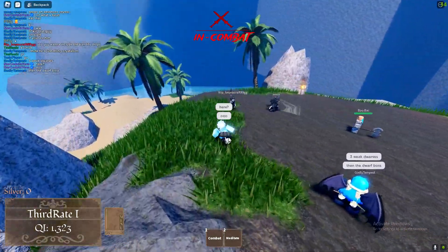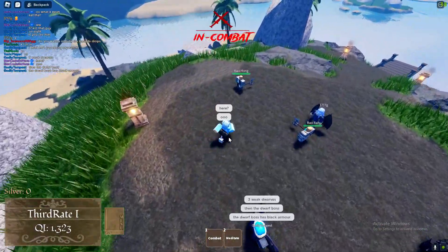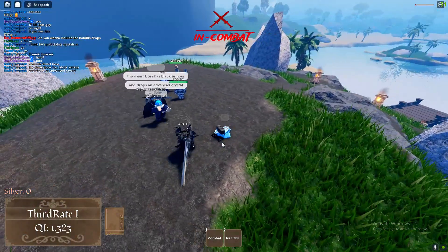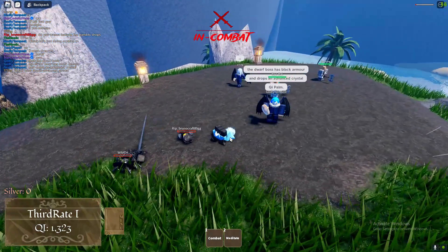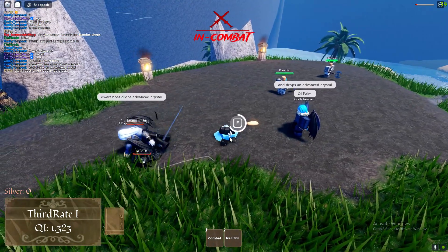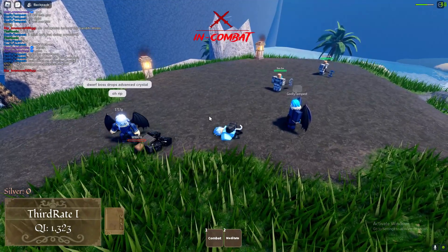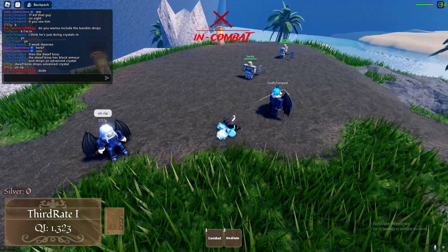Alright guys, so here we've got three dwarfs — obviously kill them and you should actually get some crystals. They can spawn anywhere, so yeah, another crystal location here for intermediate crystals. Kill these and you should go ahead and get yourself some intermediate crystals specifically. The dwarf boss also drops advanced crystals, so this is worth noting. Just make sure you check the map guide.